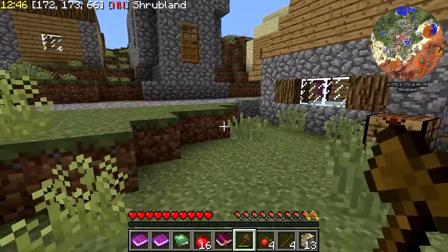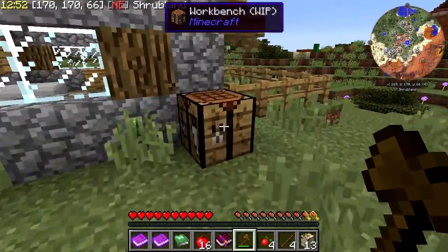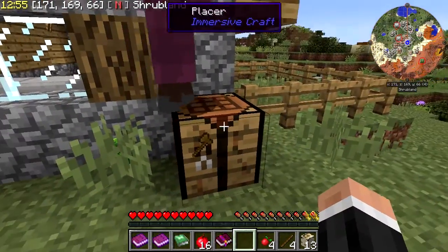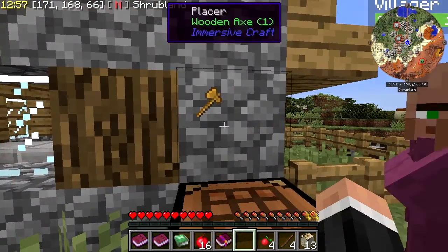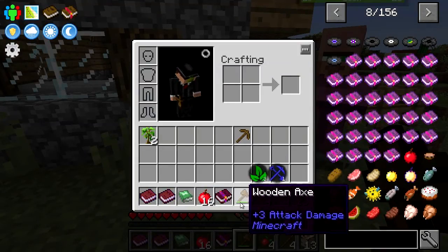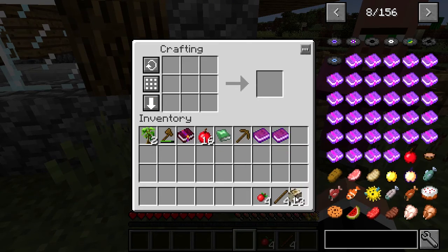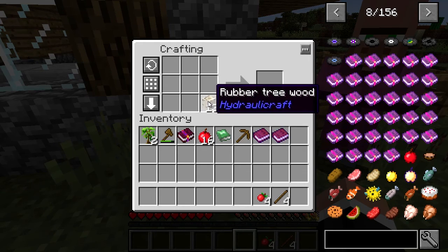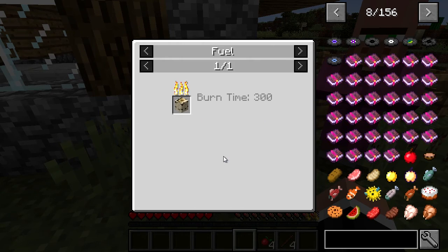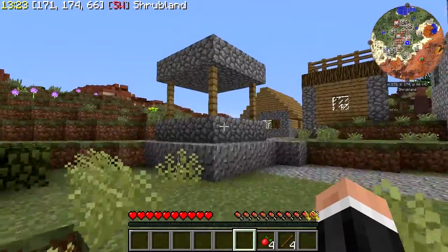On the top left it's got the time of day, the coordinates, the direction, and the biome, which is quite nice. I can smelt this — any uses? Fuel. So I've just chopped that down for no reason, really, but never mind.